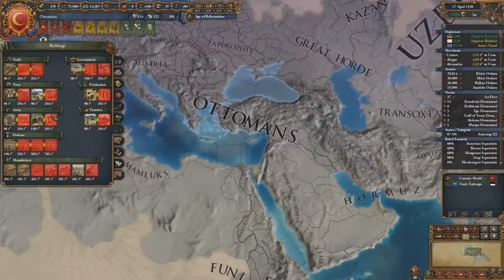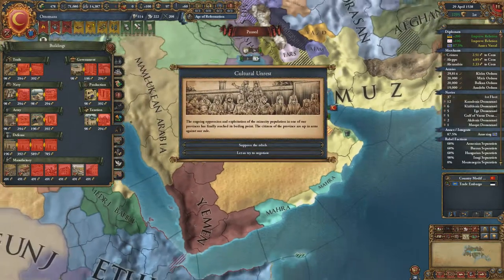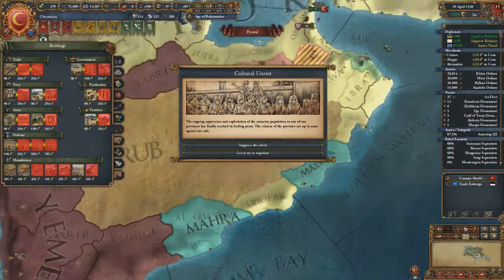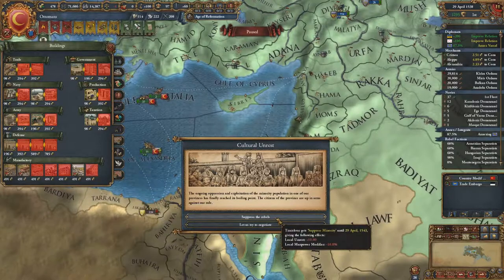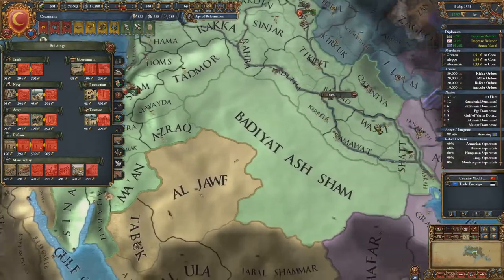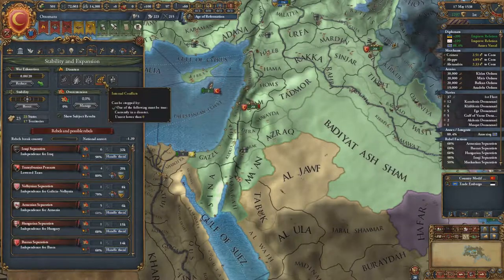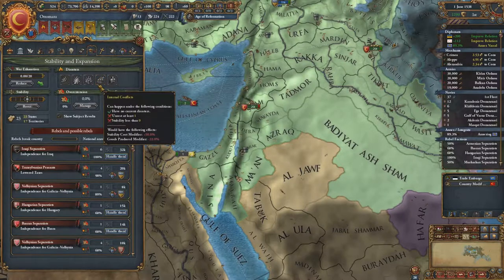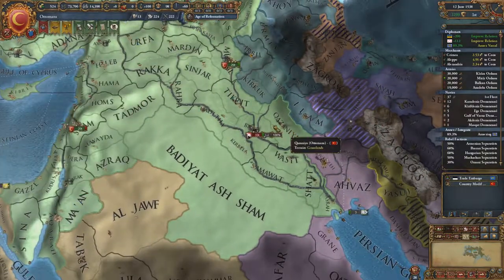I can still keep building things. We make 25 ducats a month — not bad at all. Cultural unrest — suppress the rebels or try to negotiate. Ongoing oppression and exploitation of the majority population in one of our provinces, local unrest in Timisvar. I've taken so many provinces I don't even know where this is. I'll try to negotiate. The Iraqs have fired — you better not stop my fort building.